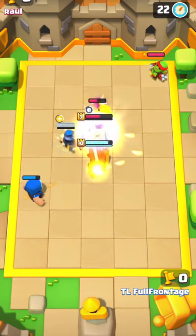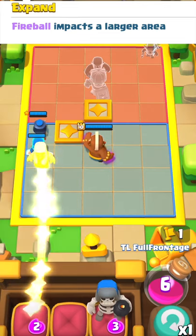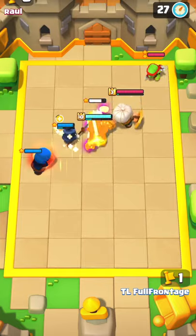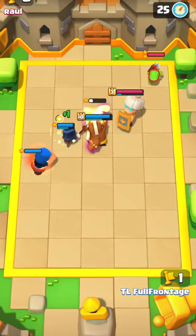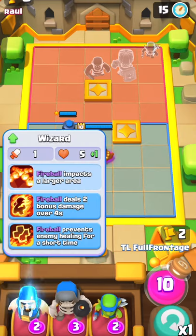At 1 star, the wizard will unlock Expand, which means the fireball will impact a much larger area. So when the fireball is thrown from the wizard, it was that normal cross — now it extends by one tile on each side, covering nearly almost every square on the opponent's side of the board.